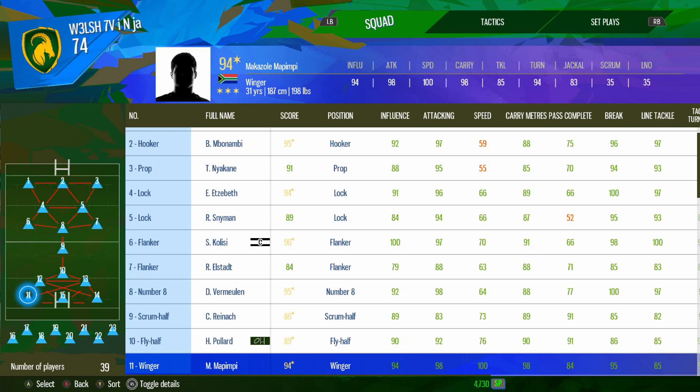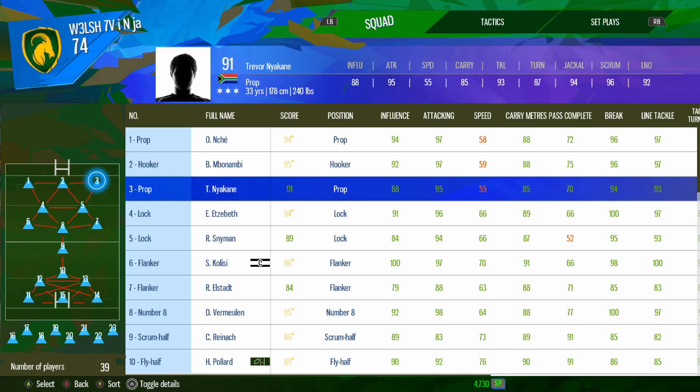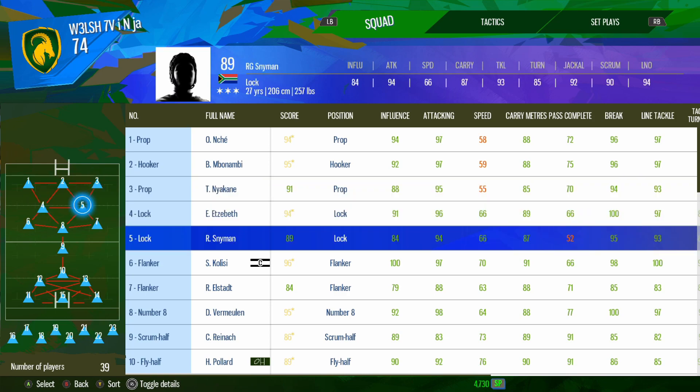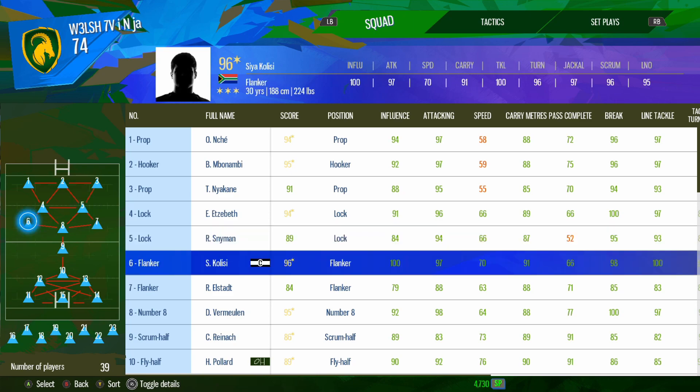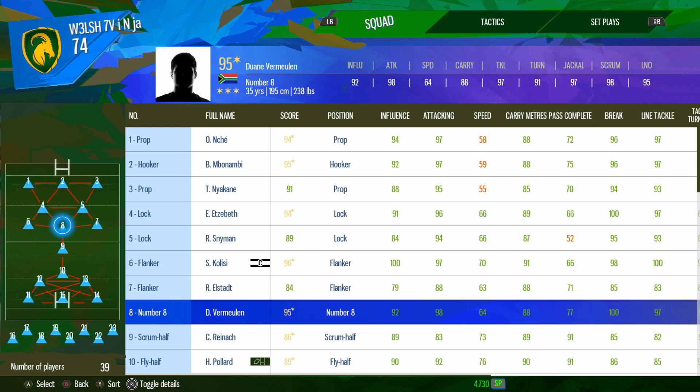The team is rated 74 at the minute — probably down to team chemistry not being built. We've got a pretty full front row: Ox and Ché, Nierkane, Eben Etzebeth, Snyman. Flankers were a bit of an issue — I looked everywhere for people like Kwagga Smith but they just don't exist in this game. A lot of them are playing in Japan which was a shame. Elstad does have a couple of caps with the Springboks so I've added him in — it's probably the only slightly questionable one.